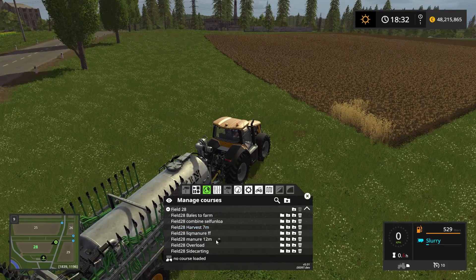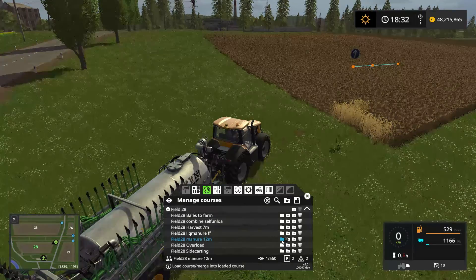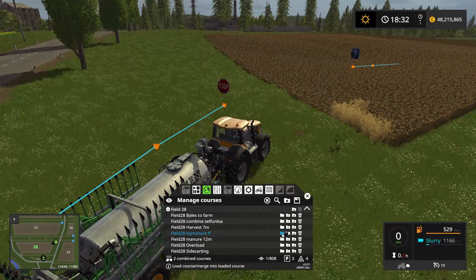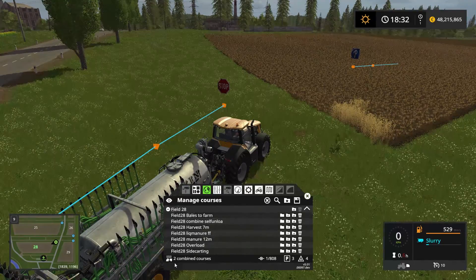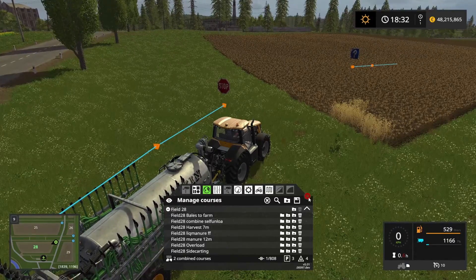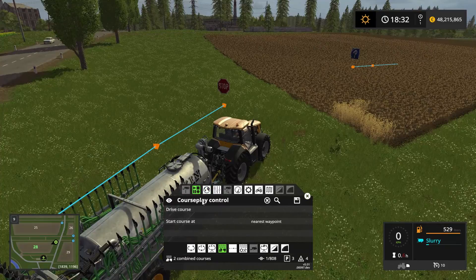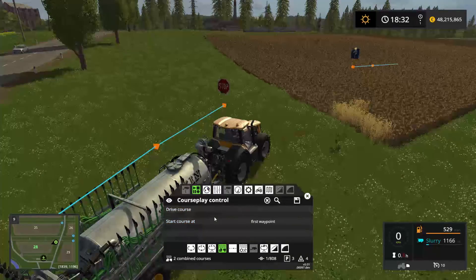In the field 28 container we want to load the manure 12 meter course and we want to load the liquid manure from farm course. You can tell that the spreader now has two combined courses — the course for fertilizing and the course for refilling the manure spreader. And we should be ready to go.